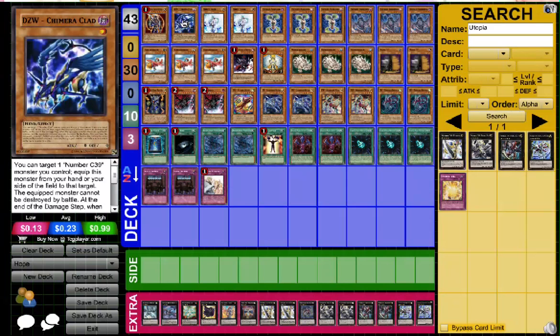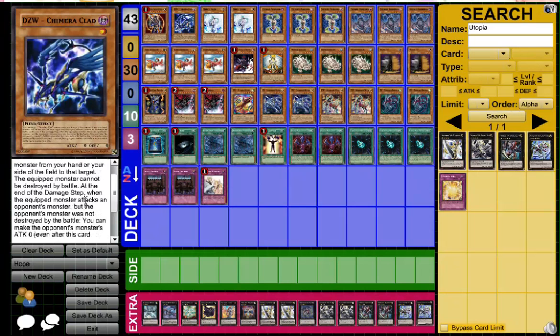This card, you can equip it to a Chaos 39, like Hope Ray Victory, Hope Ray V, and this regular Hope Ray. Basically, it can't be destroyed in battle, period. And then when it attacks the opponent's monster and that card wasn't destroyed in battle, you can make its attack points zero and it can attack again. But the attack points have to drop to zero for it to make the second attack.